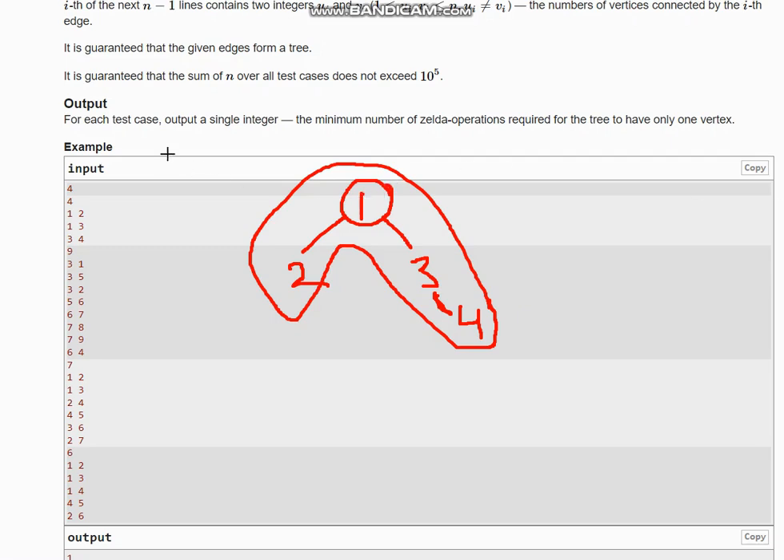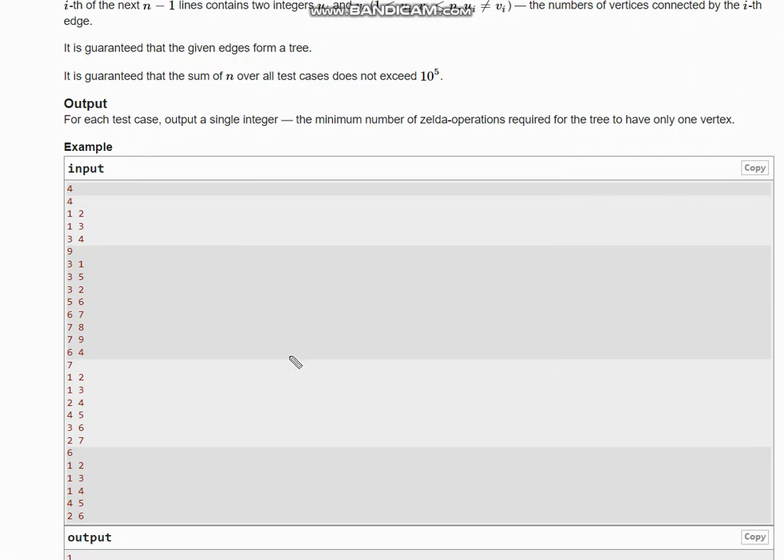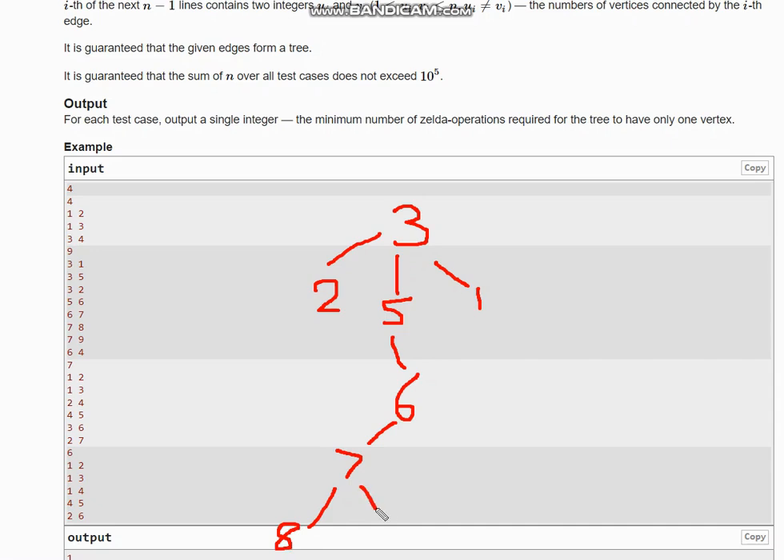Looking at the next example: node three is connected to one, five, and two. Five is connected to six, six is connected to seven, seven is connected to eight and nine, and six is also connected to four. So the edges are: three-one, three-five, three-two, five-six, six-seven, seven-eight, seven-nine, and six-four.